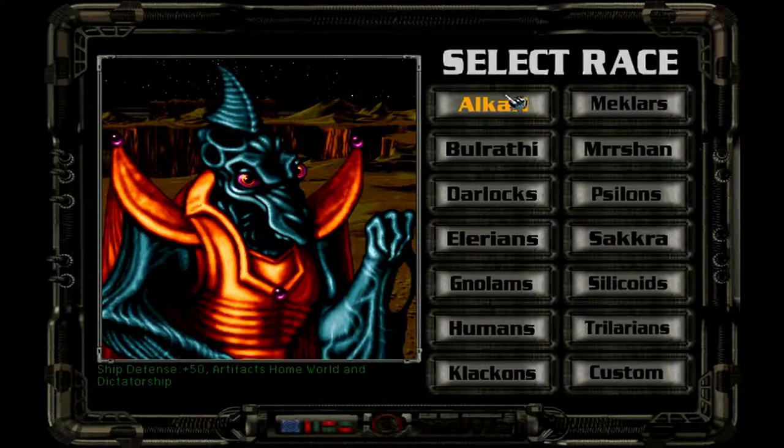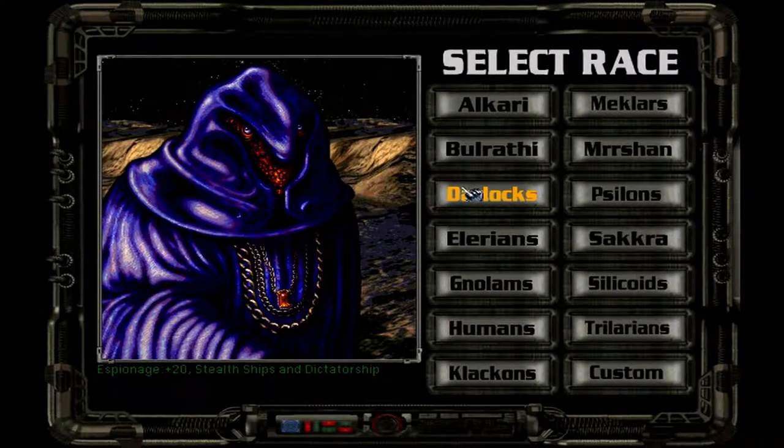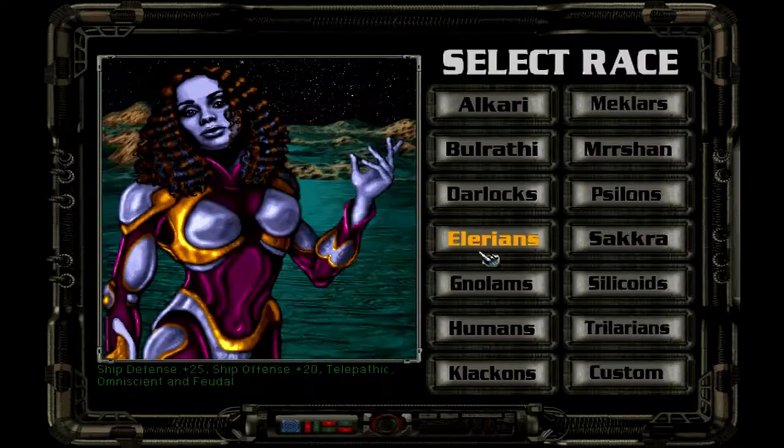You have different races to choose from. The Alkari have ship defense +50, an artifact homeworld, and a dictatorship government. The Bulrathi have ship offense +20, are great in invasions, come from high gravity worlds, and are a dictatorship. The Darloks have espionage +20, stealth ships, and a dictatorship — they can take any form. The Elerians have ship defense +25, ship offense +20, they're telepathic and omniscient — meaning they can see the entire galaxy — with a feudal government.